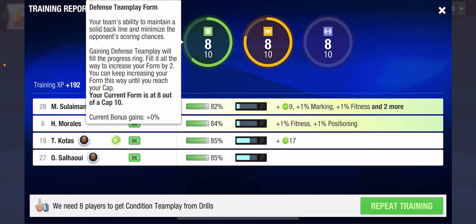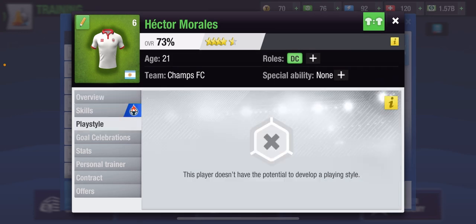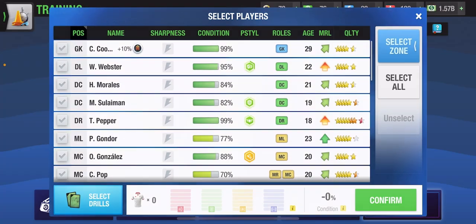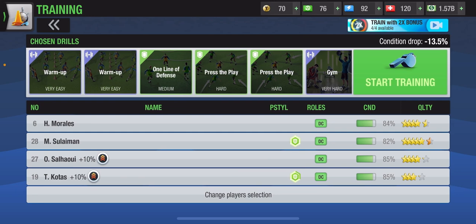Let's train the players with this drill. You can see it gave us 8 to 10 — more than half. If you train with the 2x drill then obviously it will improve and take it to a complete 10. Eventually when you keep training these drills, it will only increase the wide skills of the player and eventually convert them into mutants.